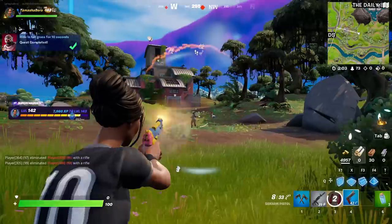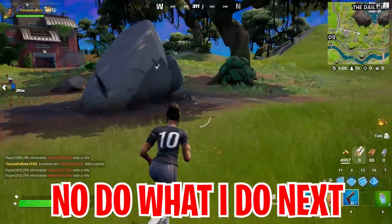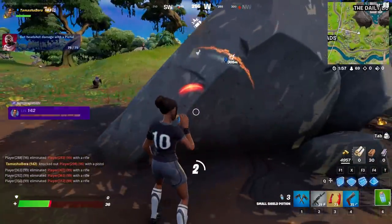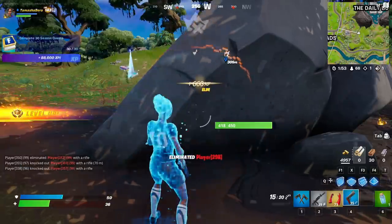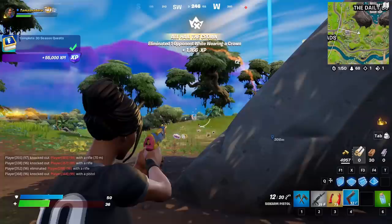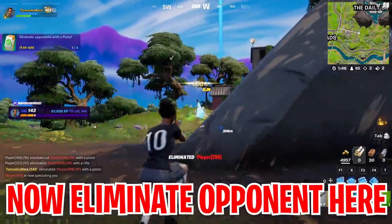Stay hidden inside the tall grass and take opponents out. Once you do so, you see we are now getting free rewards. But be careful because there will be other people here to claim their free V-buck reward. We are now getting free rewards for following all the steps.